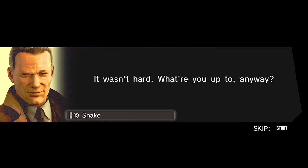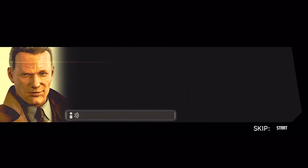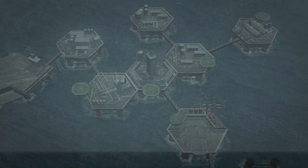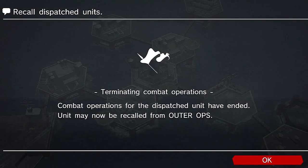Zdornov: 'So you found me. It wasn't hard. What are you up to anyway?' 'Just going for a stroll.' Kaz, I've got Zdornov - returning home, acknowledge Snake. We got those smoke grenades and that Soliton radar ready for development - we just got the specs for both in that last mission. Five of those guys we kidnapped are salty - too damn bad, they'll join the unit eventually.